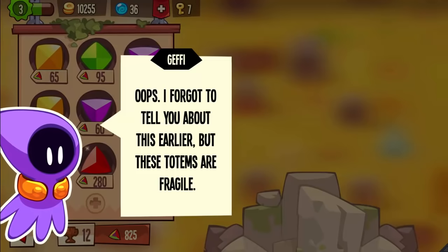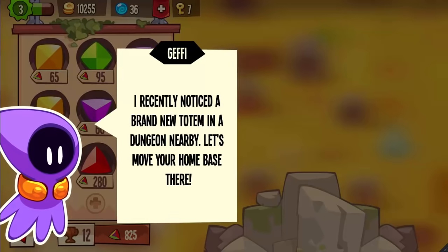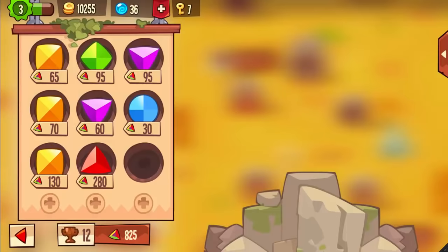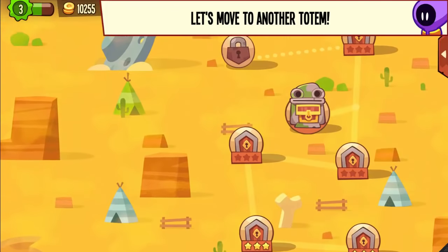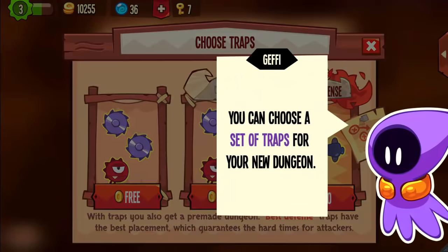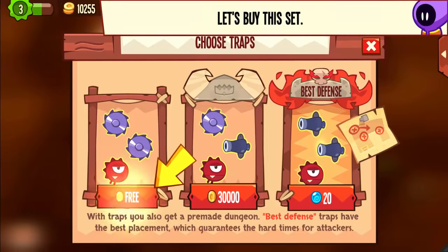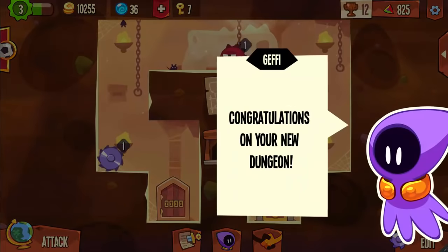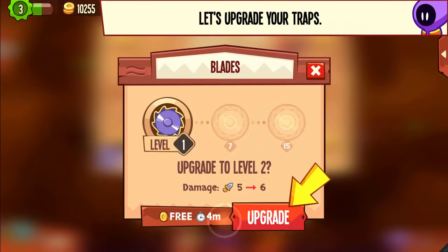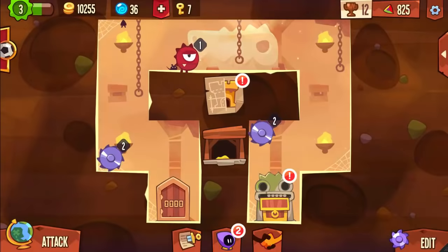Jeffy warns that totems are fragile — after a certain number of rituals they become depleted. He's spotted a brand new totem in a dungeon nearby, so let's move our home base there. We move in and choose a set of traps for the new dungeon — tougher sets provide better defenses but cost orbs. We buy the first set, which is free. Then we upgrade our saws, also for free, and now we have level 2 saws.